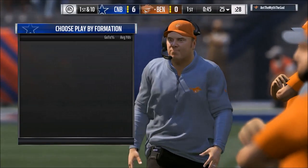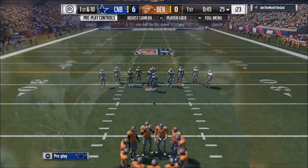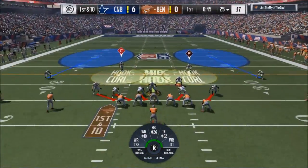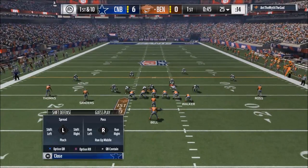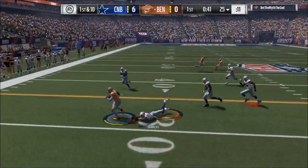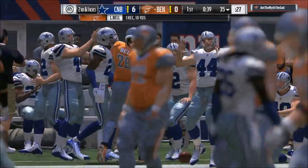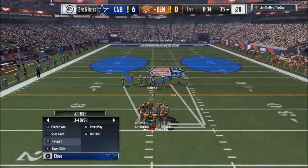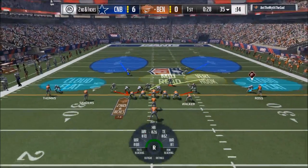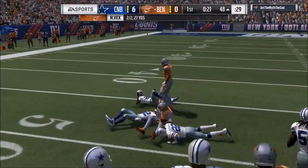Number two tip is pass protection. Pass protection is crucial and in Madden 18 it's easier than ever to pick up the blitz — blitzing is difficult this year, which is good for the offense. The only thing I worry about is once blitzes get settled in, do we know how to pass protect? They're going to patch some things and make pressure easier to get as the game goes on, but for offense you've got a couple of tools, and this goes back to your formation.